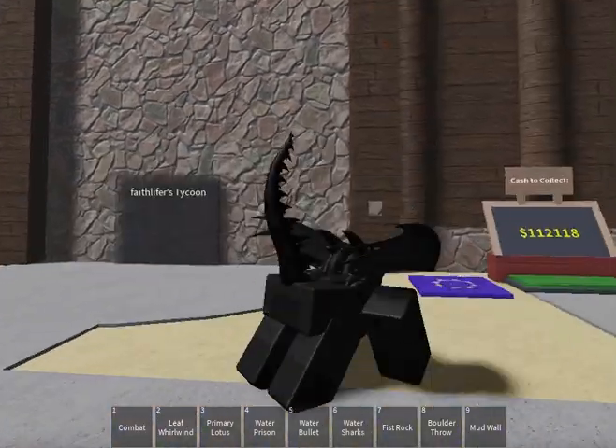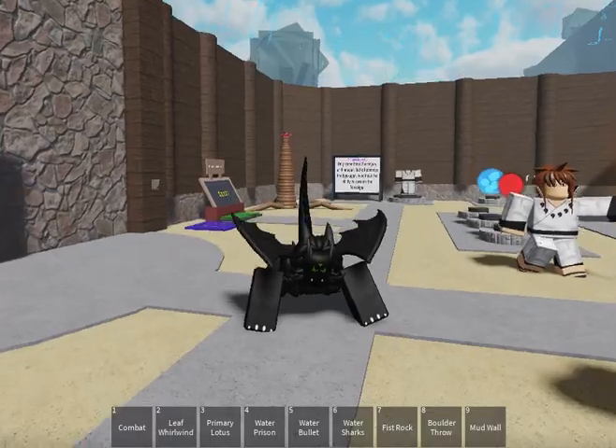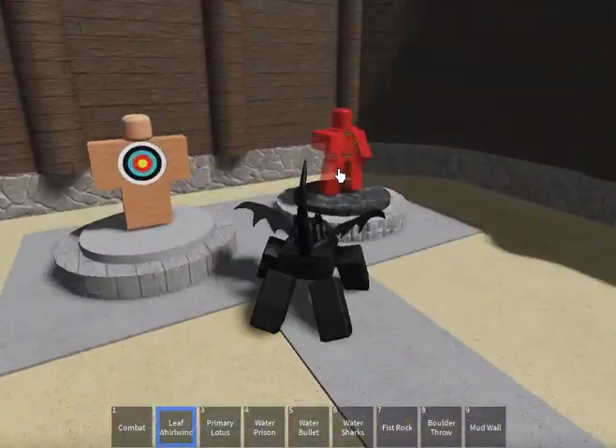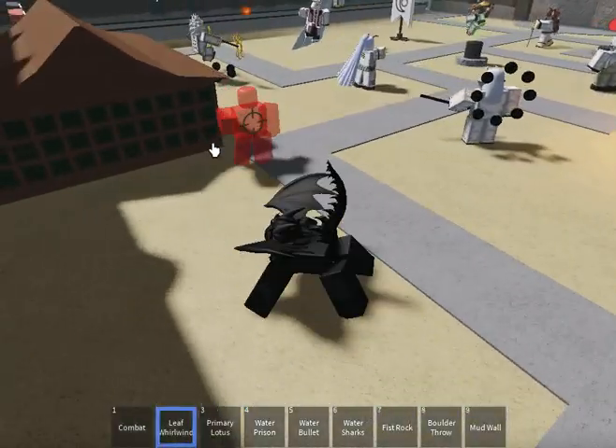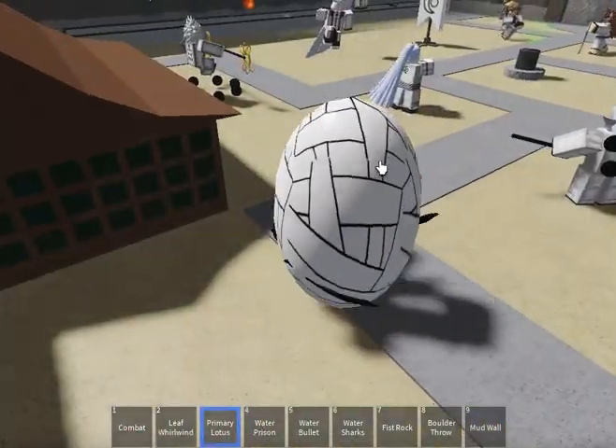Next up, I will show you the next section of moves, powers, and weapons I got. First up, I get Leaf Whirlwind. Primary Lotus!